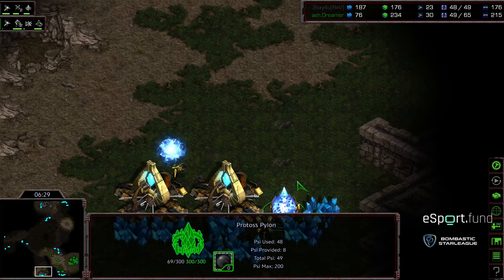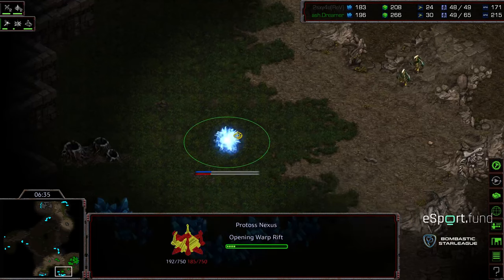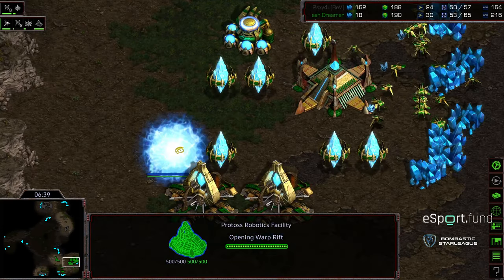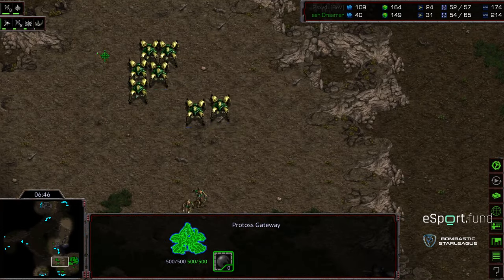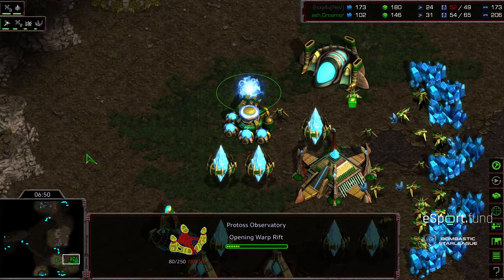A Dragoon attacking his own pylon. Another pylon being placed, because it's boxing him out, it looks like. This is devastating — Dreamer grabbing his natural expansion. Maybe with a Reaver he can hold this. But keep in mind this is going to be four gateways' worth of production. And he's going Observatory first.